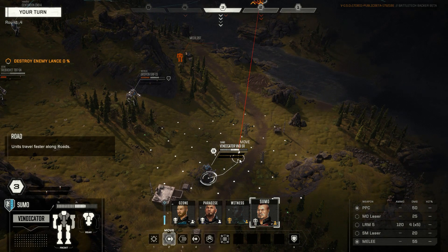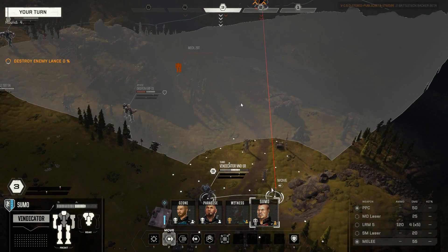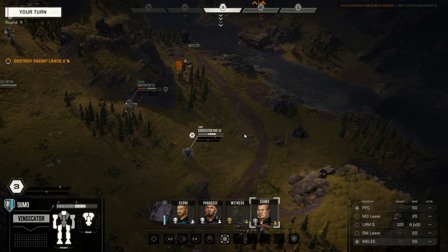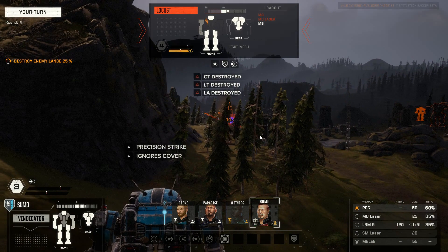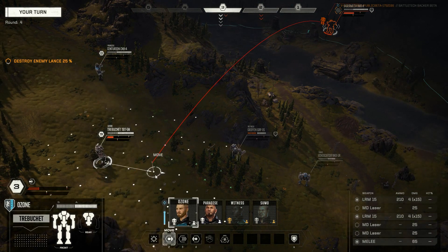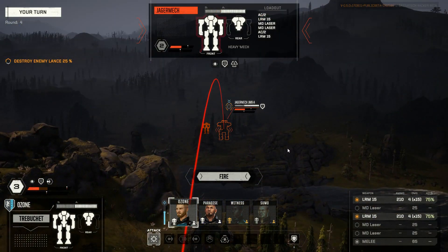I have no chance of attacking him here. I think I will go here, turn around — still no chance of hitting him. Let's go with the Vindicator and then bash his face in with the precision strike. He doesn't have line of sight on me, which is perfect. I want Ozone here — let it rain. He has no line of sight on us, I hope. Fire!